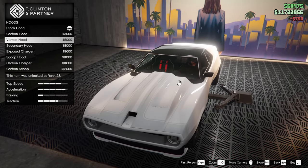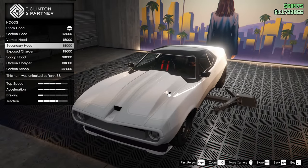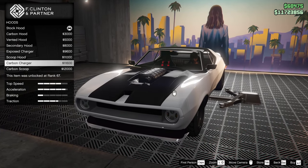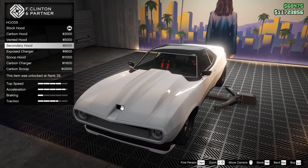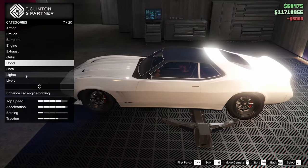For the hood we can go carbon, vented with lots of vents, secondary hood, exposed charger — that's pretty cool — the scoop hood, carbon charger, and carbon scoop. I wish we could get rid of this vent on the front; that really annoys me. We're going to go for the vented hood today just to add something.